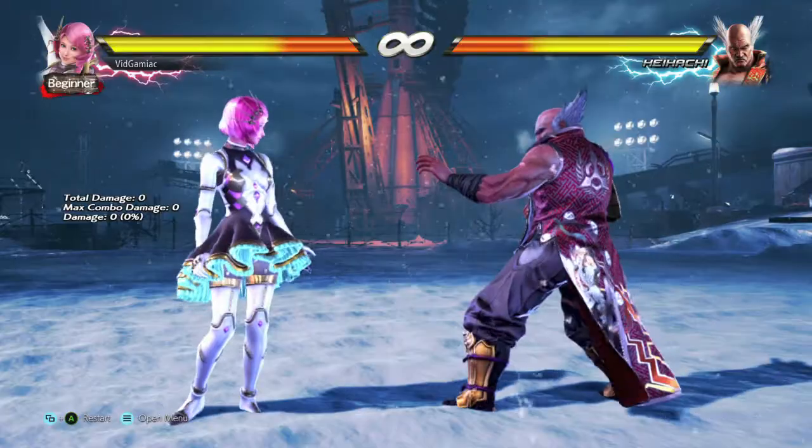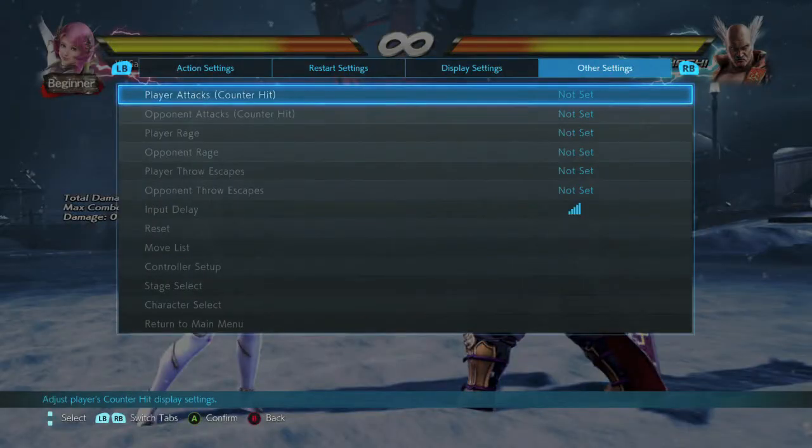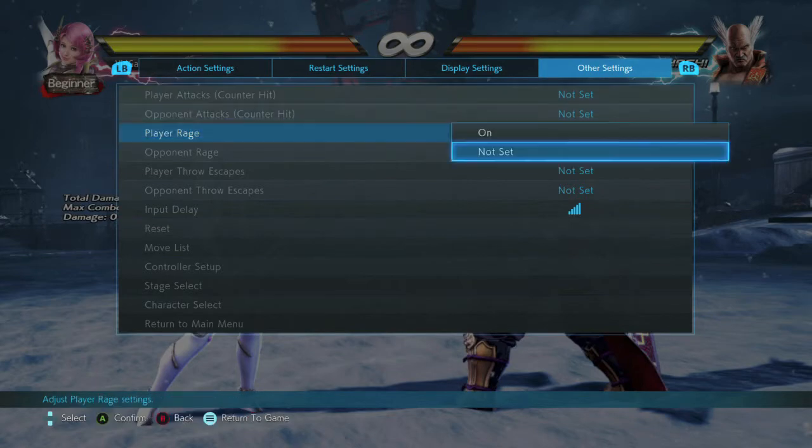This is best done in Practice Mode. What you want to do is start it up, pick any character, hit Start, go over to Other Settings, and then just turn on Player Rage.